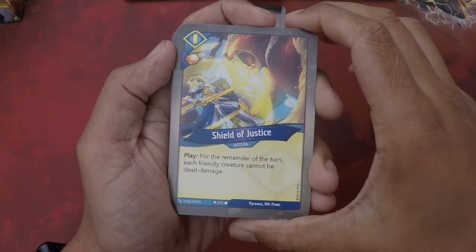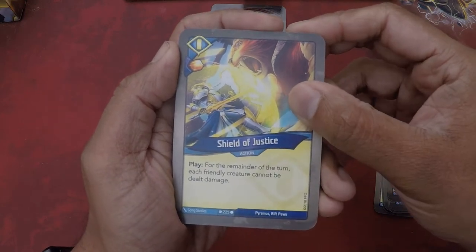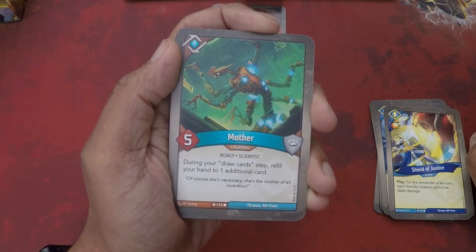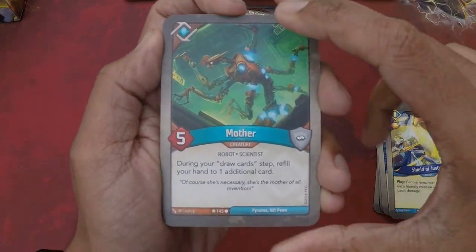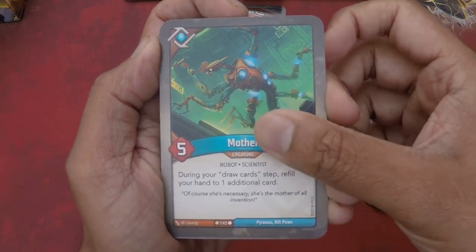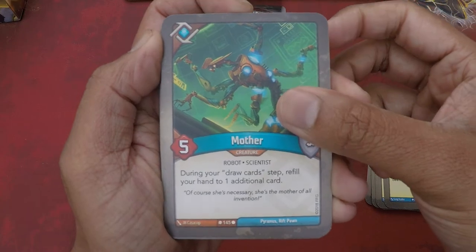Shield of Justice — one of the greatest things you could do in KeyForge: for the remainder of the turn, each friendly creature cannot be dealt damage. Another Shield of Justice. And Logos — we have a Mother opening up. So you get your additional card, and you could potentially get seven Sanctum cards in your hand. She's a five power creature — during your draw card step, refill your hand to one additional card.